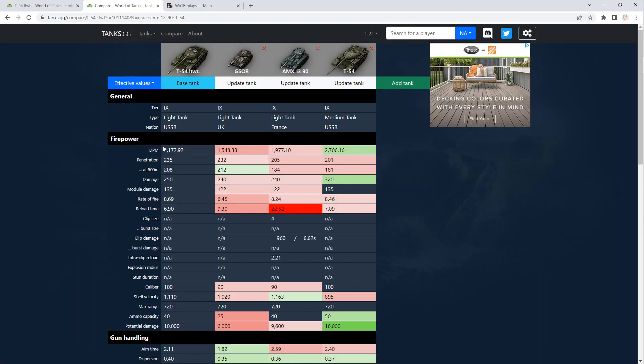APCR gold rounds give us up to 235 penetration, which is still pretty low, especially at tier 9. You're going to have problems dealing with mediums and heavies unless you can get around to the sides or rears to do that damage. 250 alpha damage, which is better than the other two light tanks, not as good as the medium tank — but of course it's a medium tank.